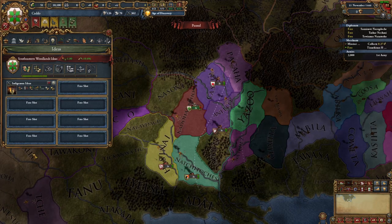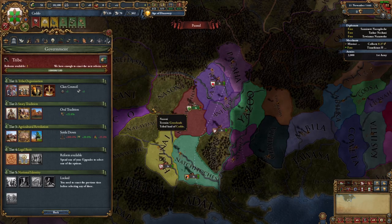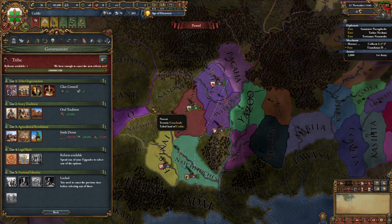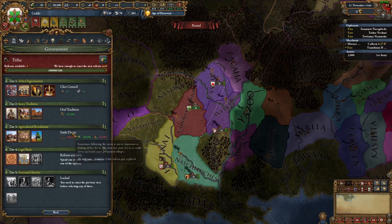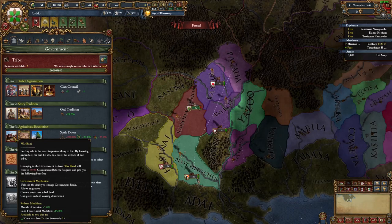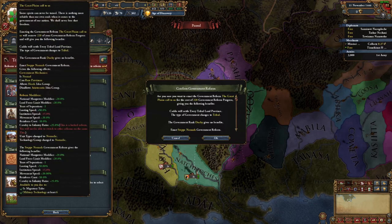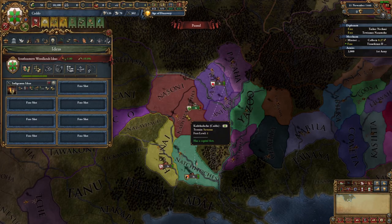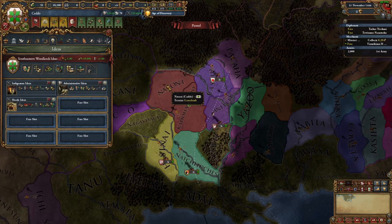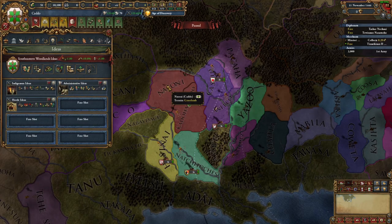You should have a bit of government reform progress saved up — and that's an understatement. It's probably better to do this as someone who hasn't actually got the Settle Down reform, as we need to flip out of it. Flipping out of this reform will give us a stability hit. I will be taking Warband here for the purpose of demonstration. At Tier 5, we need to become a Horde. Now that we've become a Horde, back to our idea groups — we will now take Horde Ideas.